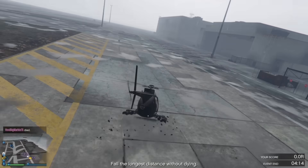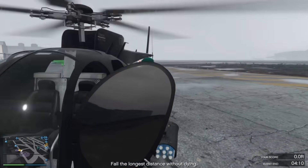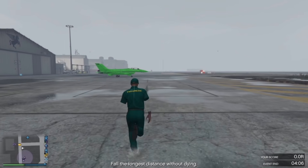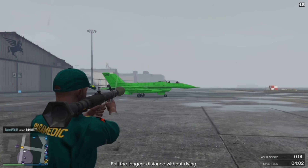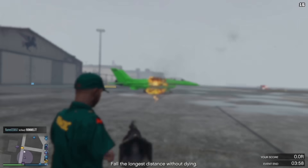So once you've landed, all you want to do is just get out of the plane and as you can now see I'm in god mode. All you can do is just shoot some rocket launchers or anything at your plane and it won't explode. So your plane's in god mode.